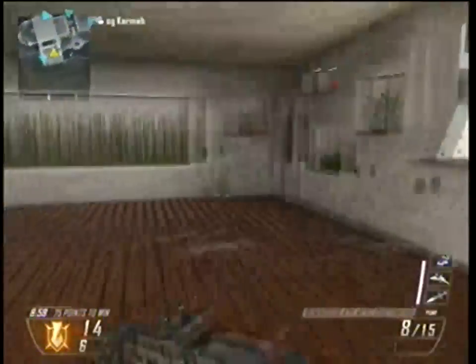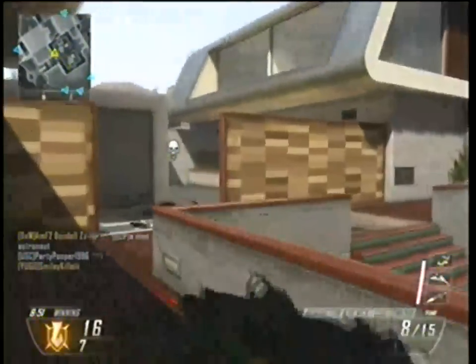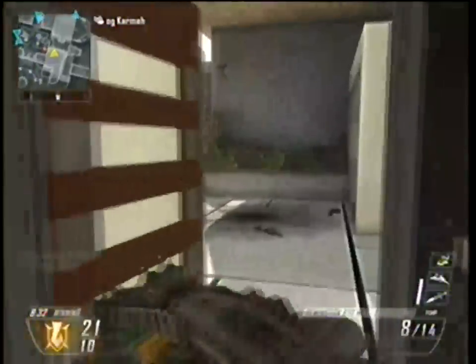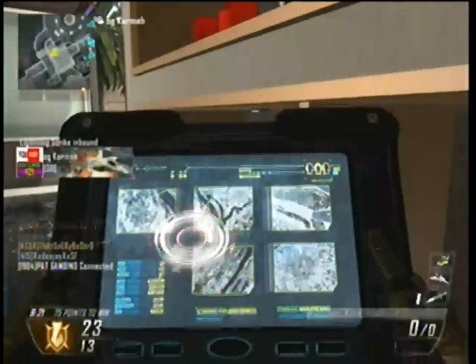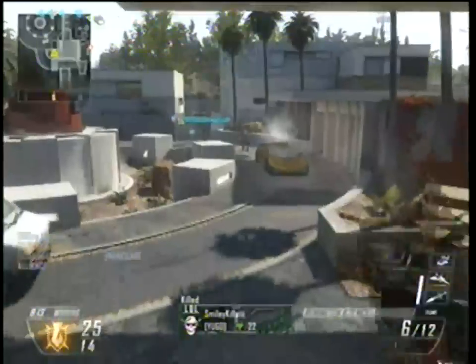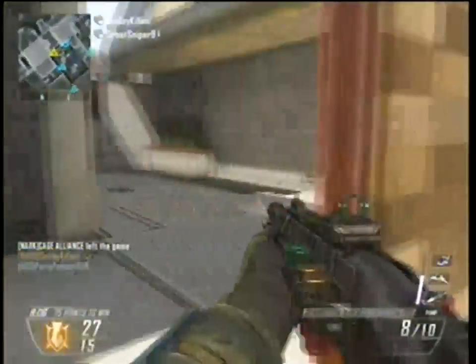I'm going to talk to you guys about the map Raid. The map Raid is pretty much a big house — that's what they tried to make it — so it's a huge house with a bunch of corridors and stuff. There are a lot of places to go, and mostly down the middle of the map is the line of sight. There's a big line of sight down the left side, down the middle, and down the right side. Most action happens on the right side and the middle. It's a very close-quarters map — small like Nuketown but somewhat big like Hijacked.